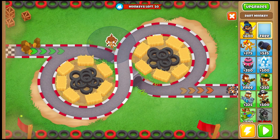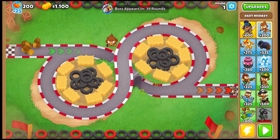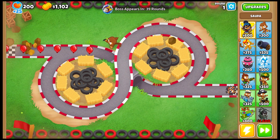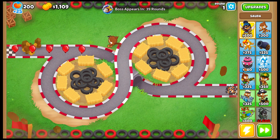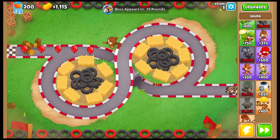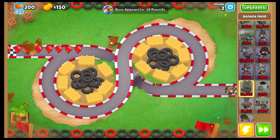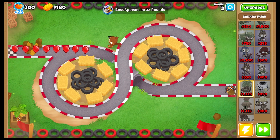I'm going to start by putting out my free Dart Monkey, and I don't have Ben, which is super sad. I have to use Sada. I don't really want to use her because early game she's just not as good, so I'm just going to go straight into farming as soon as I can. Since you do start with 1,100, getting down your first farm on round two is really, really nice.